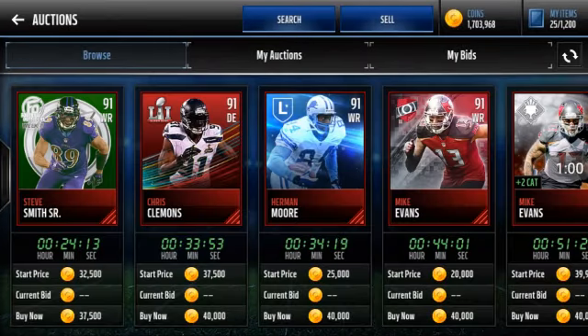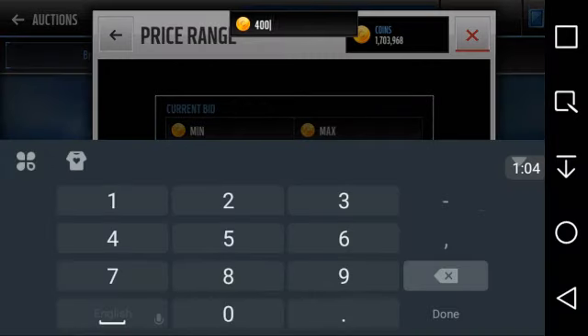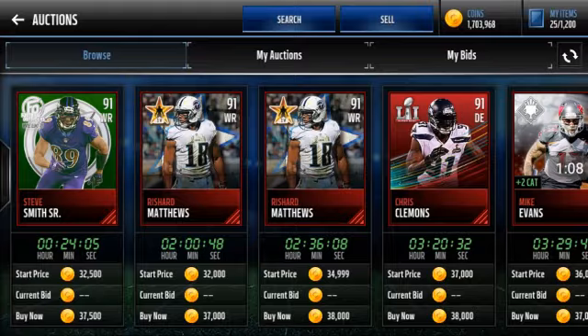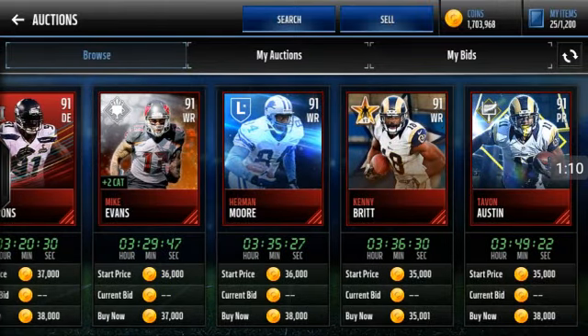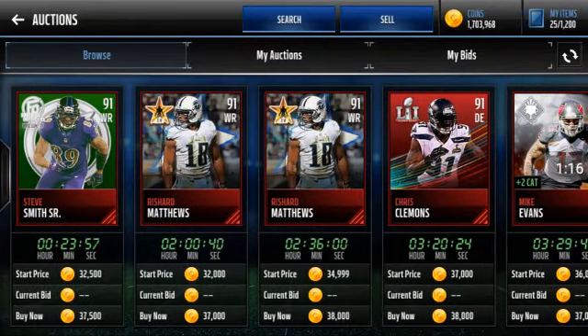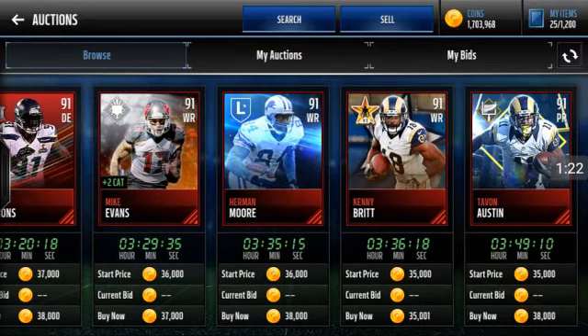Let's go up to 38k and see what's there. There are a couple of players right here — there's a Herman Moore, Kenny Britt, Tavon Austin, Mike Evans, Chris Clemens, Rashad Matthews, and Steve Smith. As you guys can see, they're going for about 37 to 35-ish.